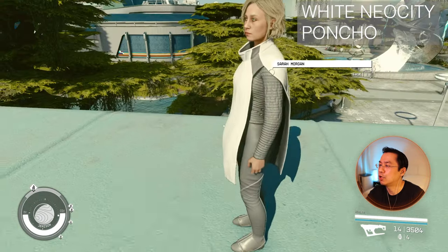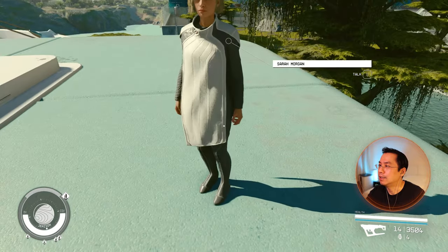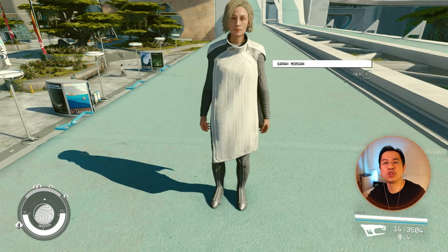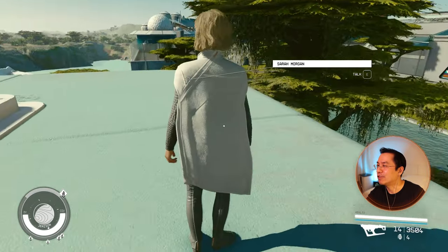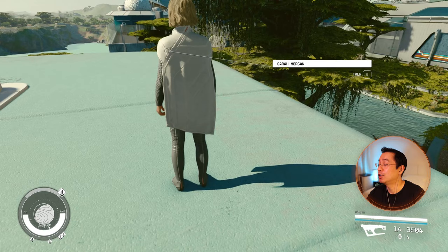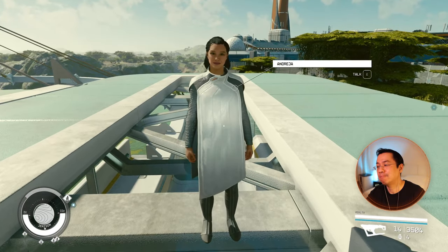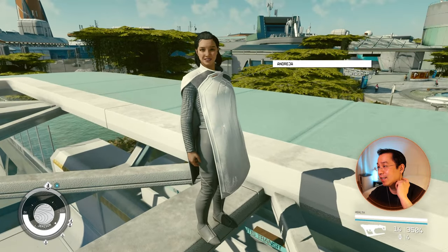I think this is the last one — the White Neon City Poncho. There's just too much coverage. It could be shorter, could be much shorter. Here's the look on Andresa — yeah, not feeling it.